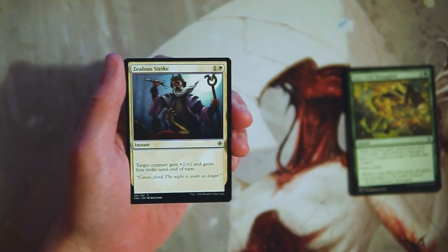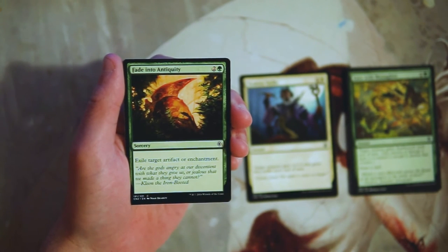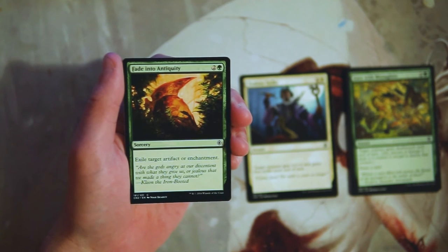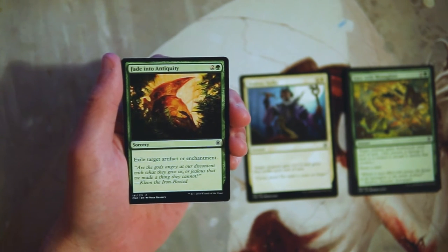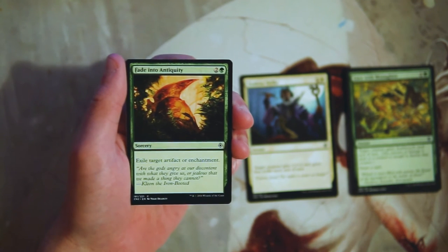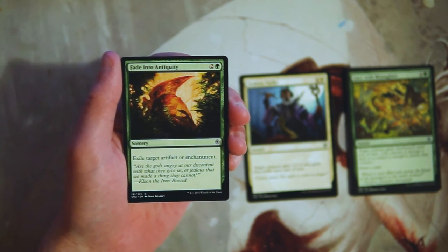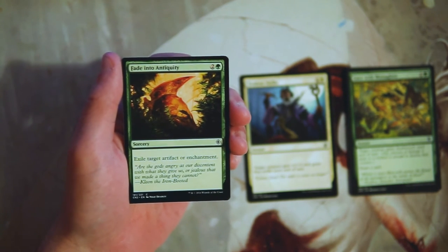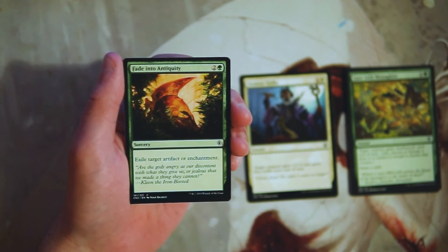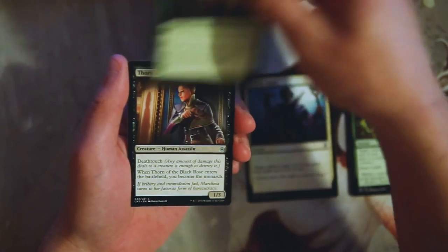Fade into Antiquity is two and a green for a sorcery — exile target artifact or enchantment. This is a really good example of a sideboard card that you would want if you were in green. You don't necessarily want it main board because they may not always find a target; some decks are not going to be running artifacts or enchantments. But for decks that do run artifacts or enchantments in a limited environment, you'll want removal for them, and this is the perfect card. It's efficient, it exiles — which is really really powerful — so I do like this as a sideboard card. Unfortunately, again, not first-pickable.